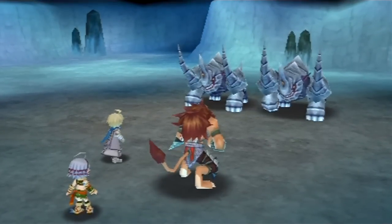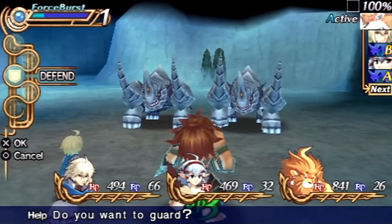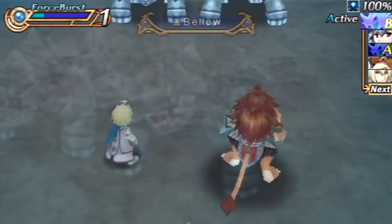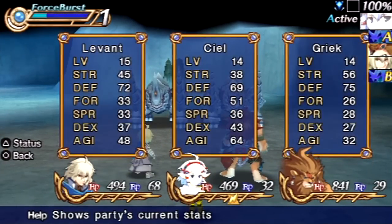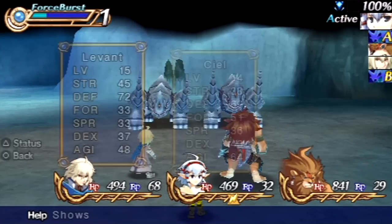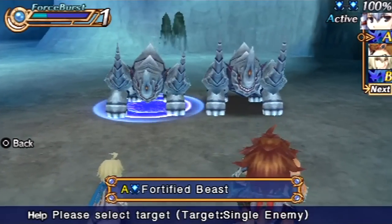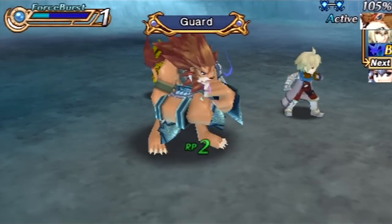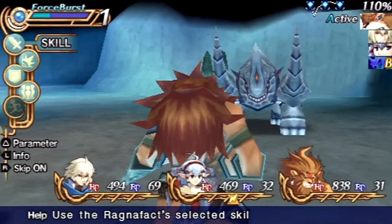For boss time! Just have the guys defend up front, kind of tank a little bit there. They got paralysis — so few enemies use it on you, but it's basically like the slow status of the game for some reason. It doesn't do it like the Final Fantasy games, but whatever. Just use Thunder Drop on them, and hopefully we'll get the item drops that I want. If I don't, I'll just reload and try again. I keep thinking I gotta press Triangle to defend, but that's another game.